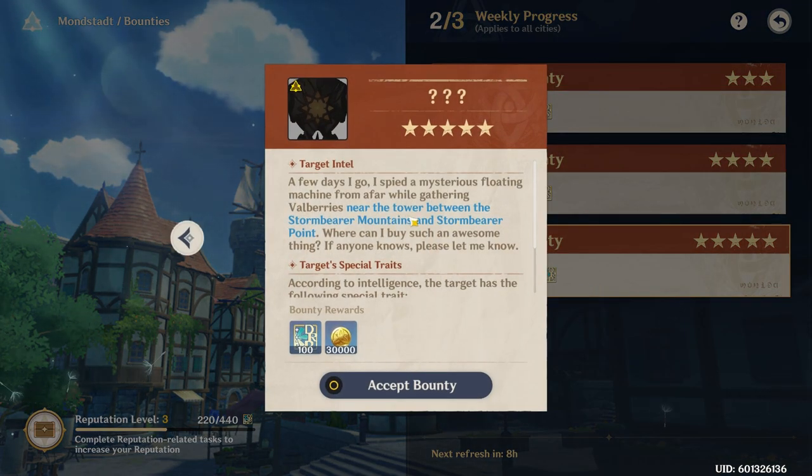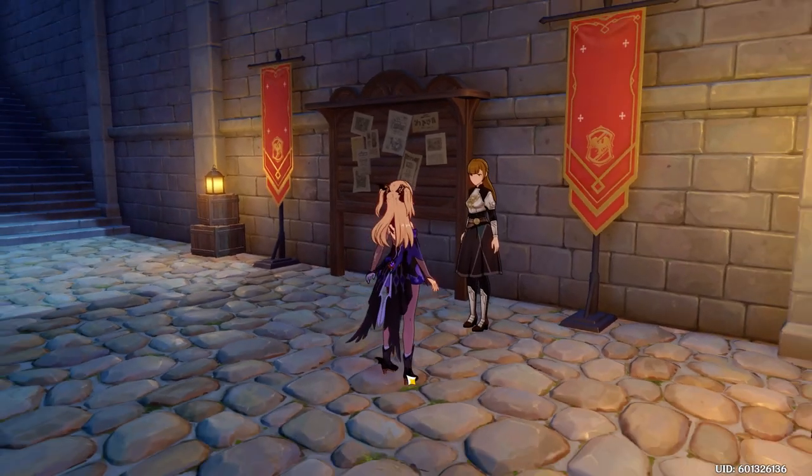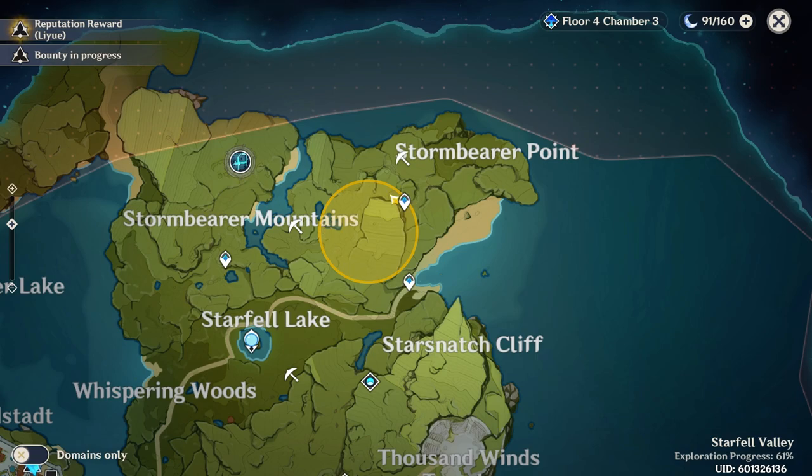It will provide a hint of the target location. If you have no clue where that is, that's okay — just open up the world map and look for the yellow zone. This is the bounty location.